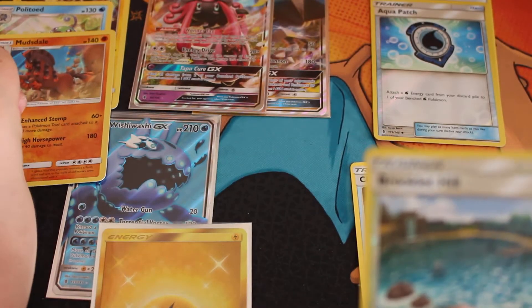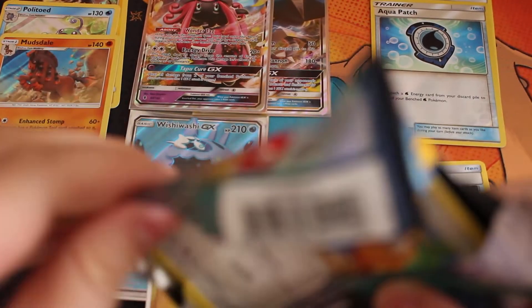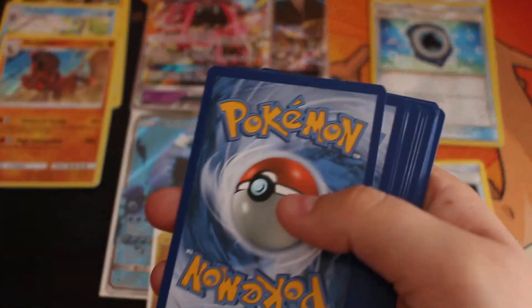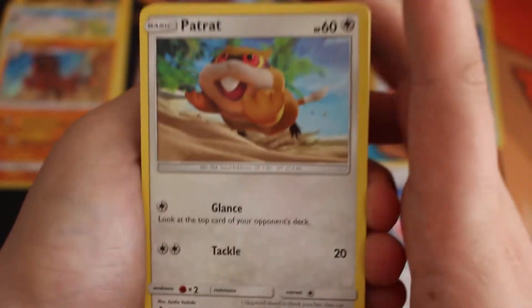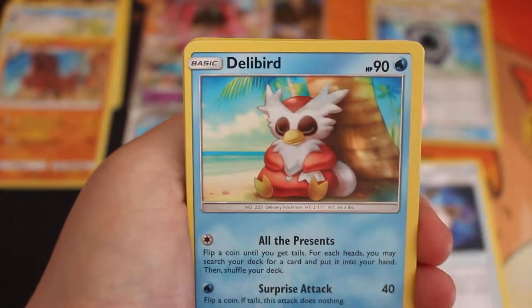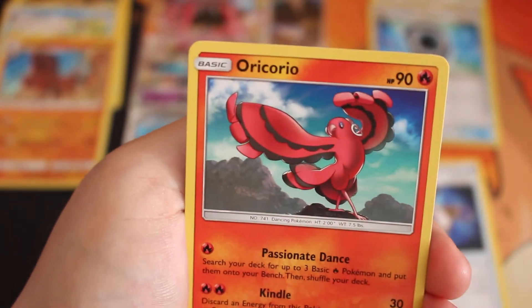The Rare of this pack is a Musdale Holo — that's a nice pull! So we've got three holos so far. Next pack has Tapu Koko on the front. Very high hopes for this pack. We get Psychic Energy, Weeping Bell, Fletchinder, Sliggoo. Reverse is a Sweller.